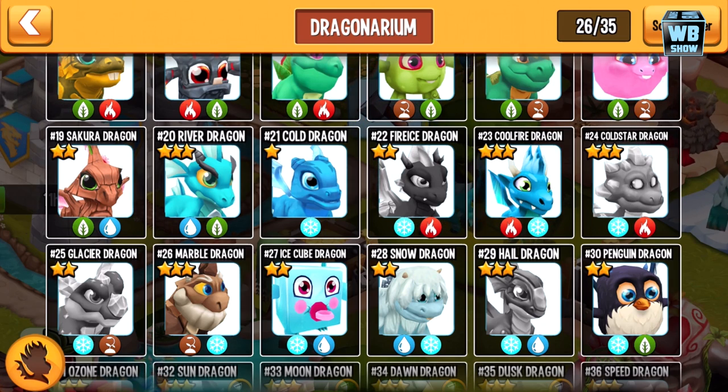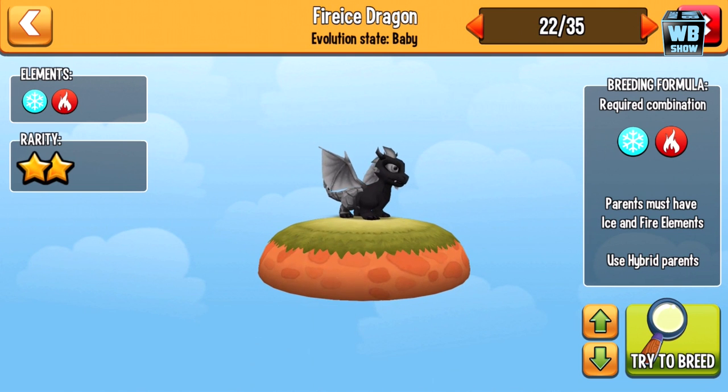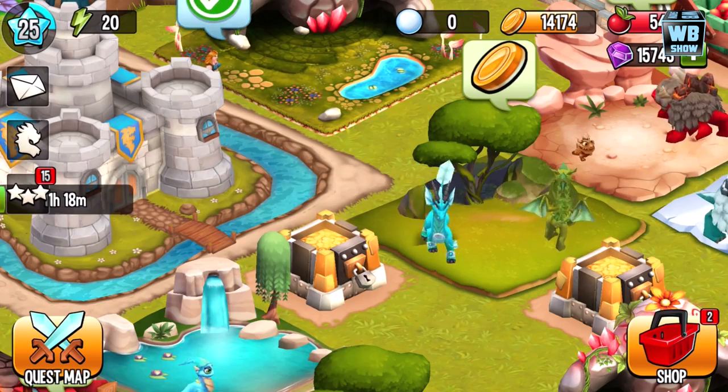Welcome back to another video of Dragon Stadium. Today we're going to be breeding another dragon — the Fire Ice Dragon, one of the rarest and most highly sought after dragons in Dragon City and Dragon Stadium. I love the fire and ice element combination, it just looks really cool.